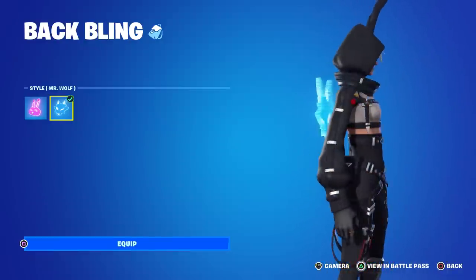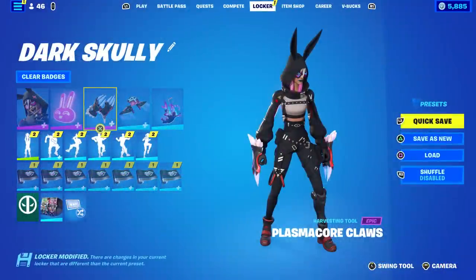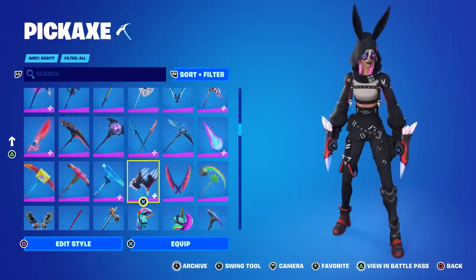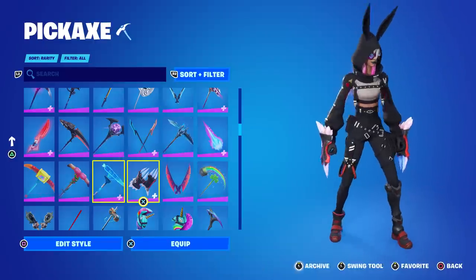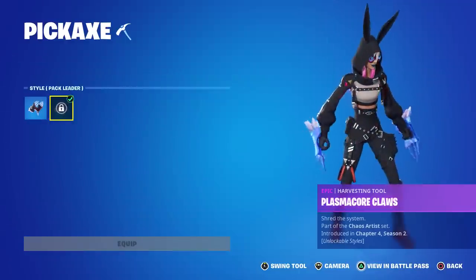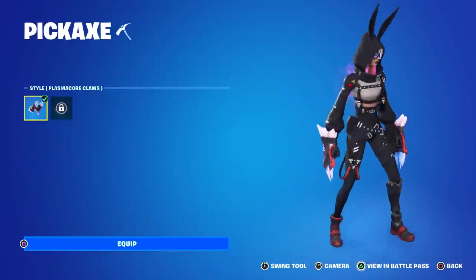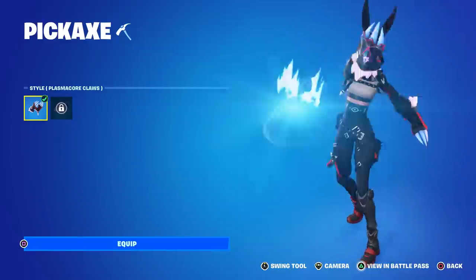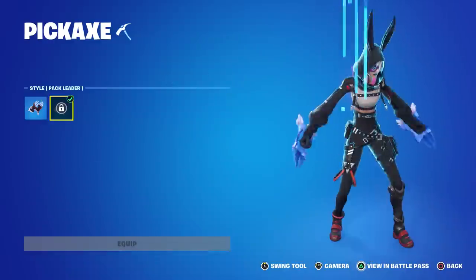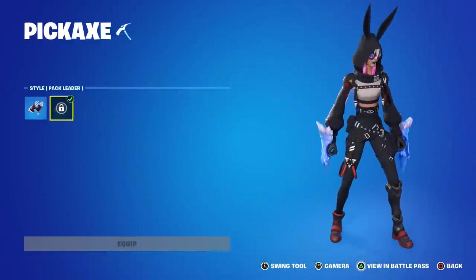The pickaxes are called the Plasma Core Claws. This reminds me of the transformation during Fortnitemares where you could turn into a wolf. It says 'shred the system' and there's a locked Pack Leader style in blue. I'm not really a fan of these — they're kind of silly looking and bulky, though they are very sharp. There's also a nice contrail splash, but the blue ones look a little silly overall in my opinion.